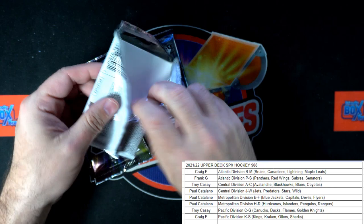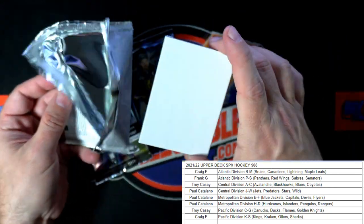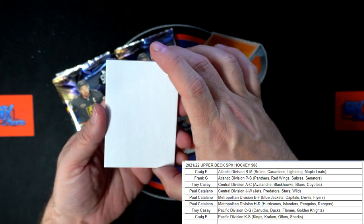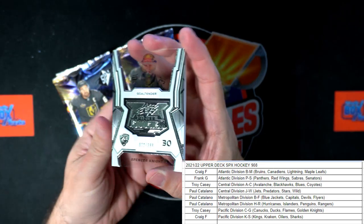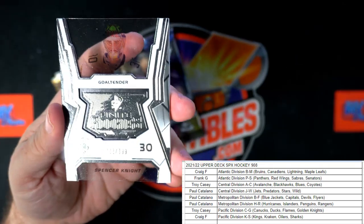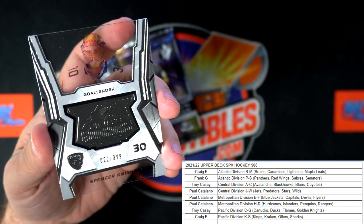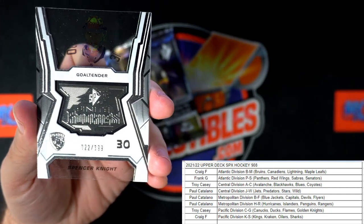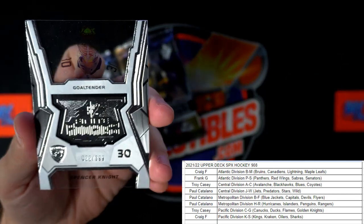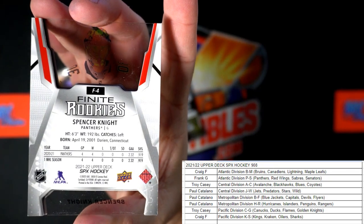Now, every pack there's a dummy card at the bottom — in case you didn't know, if you haven't been in this break before, dummy card in every pack. This is our acetate here — oh wow, look at that! That's pretty sick. Spencer Knight, that's 22 of 399.